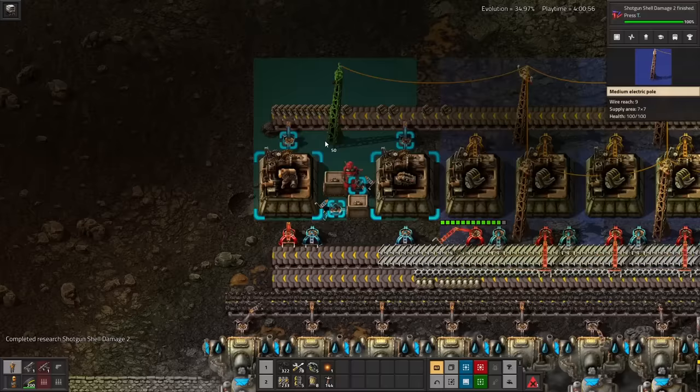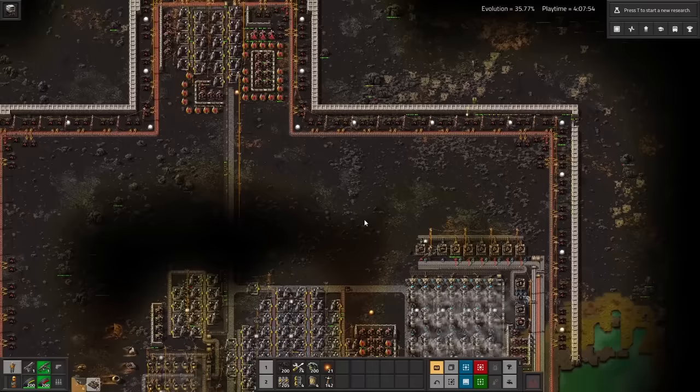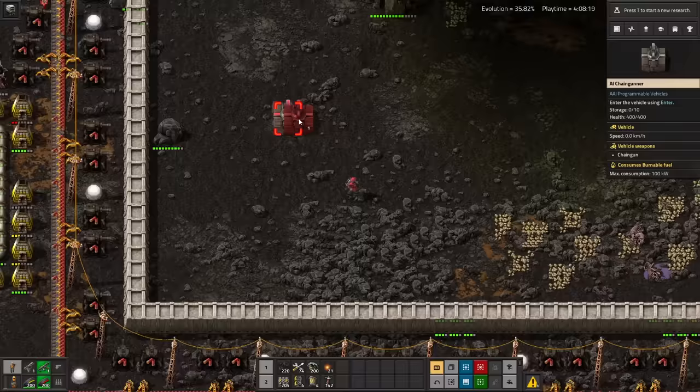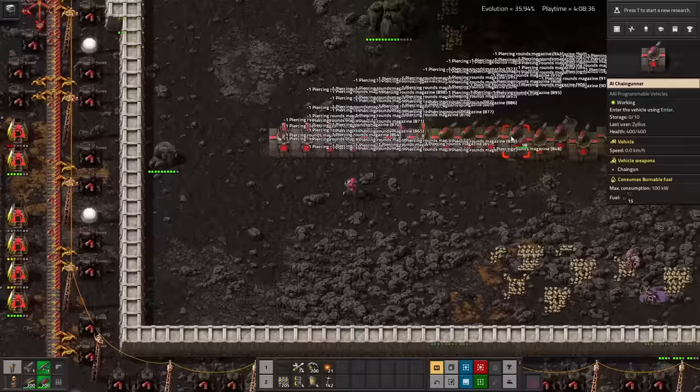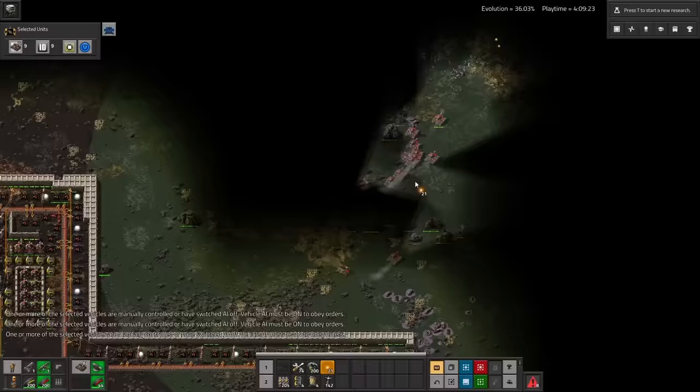My base is totally a mess, but it's a functional mess, and I use it to make some engine units. I'll need them to make blue science, but most importantly I'll need them to make flamethrower turrets, which I've already researched with some handcrafted military science. The oil field nearby is covered with biters, but I've got some tricks up my sleeve — these mobile chain gunners from the AAI vehicles mod. Basically it's a gun turret on wheels, and it's a great use for all that red ammo we've got.